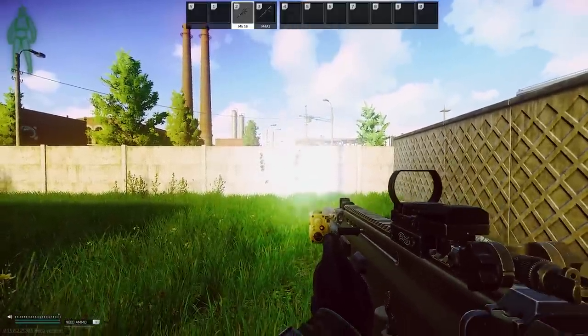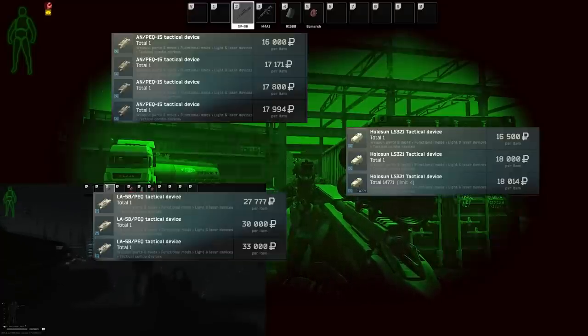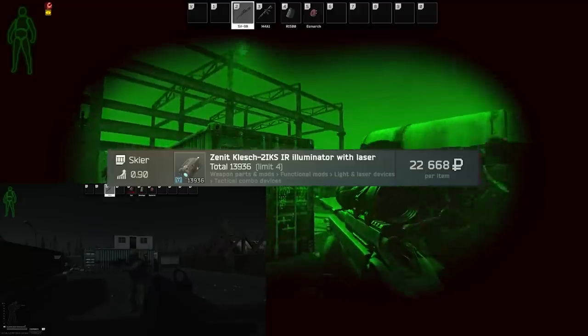If you like night raids and want an IR-only option, just pick whatever's cheapest on the market — usually the PEC-15. However, if you enjoy night raids and bug abusing, then the two IKS is the way to go.